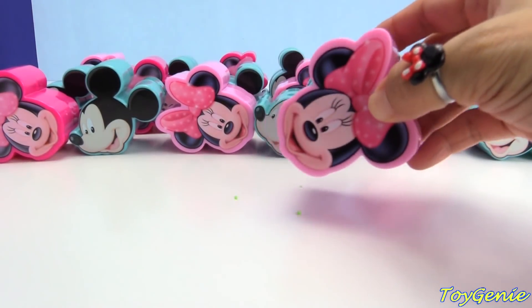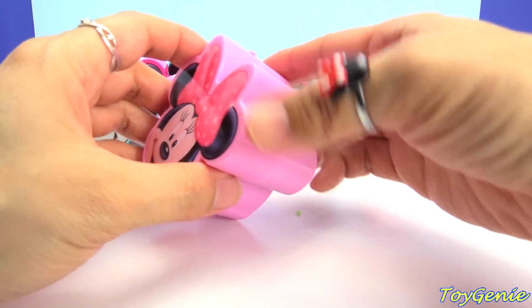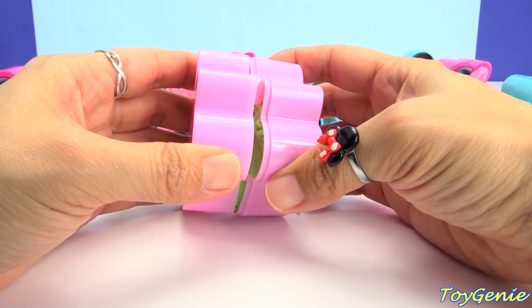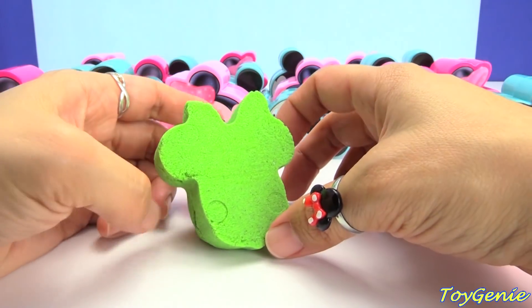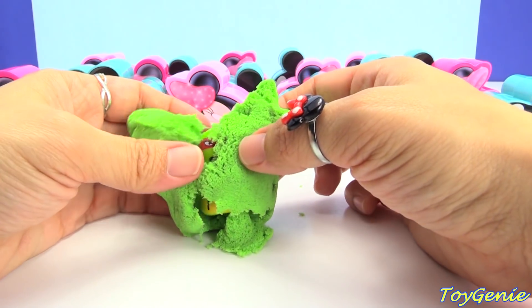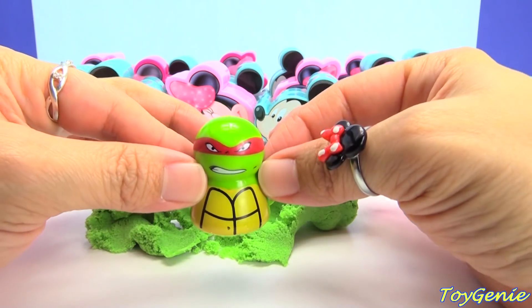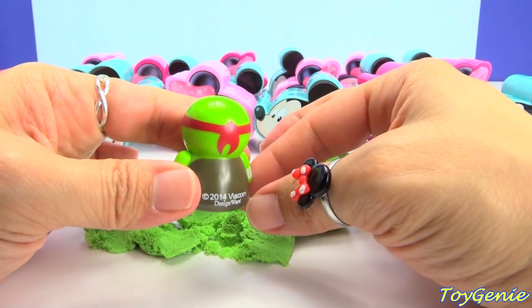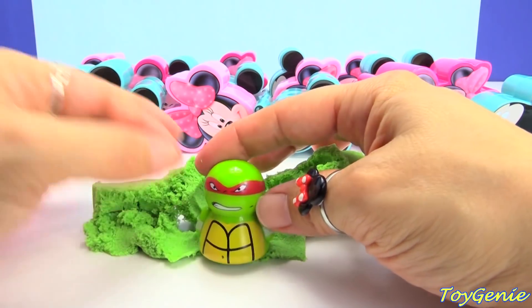How about this Minnie? I see green things falling out of her, so let's open her up. Look — we have the shape of Minnie Mouse. We have Teenage Mutant Ninja Turtle Raph, and he looks angry. Let's get him out of here.